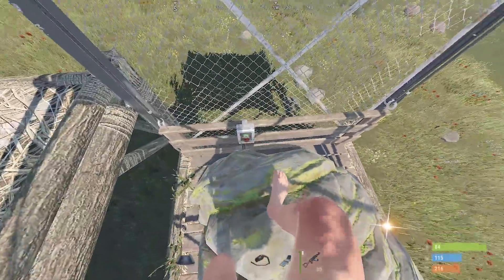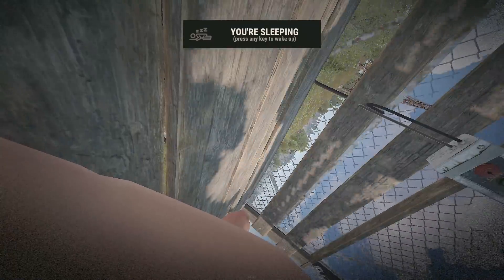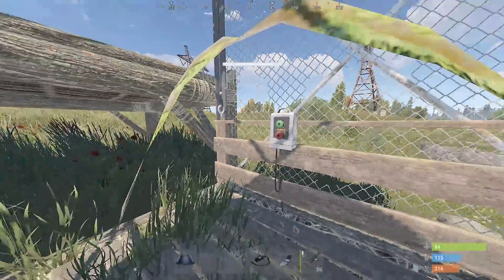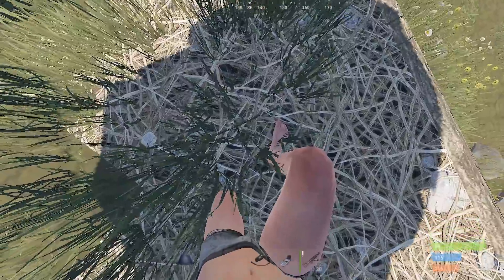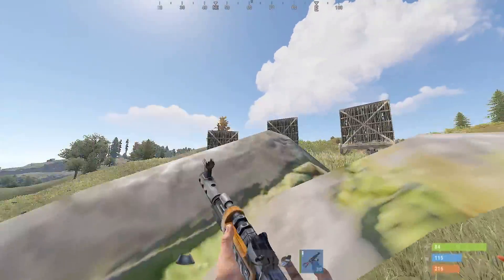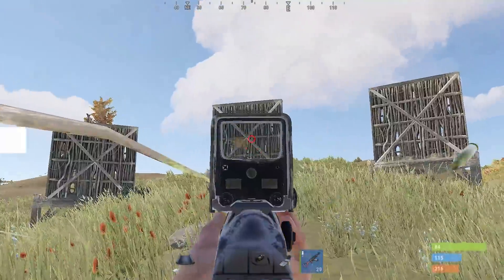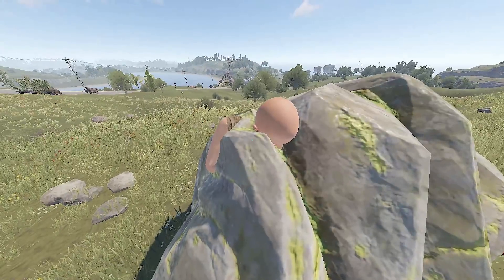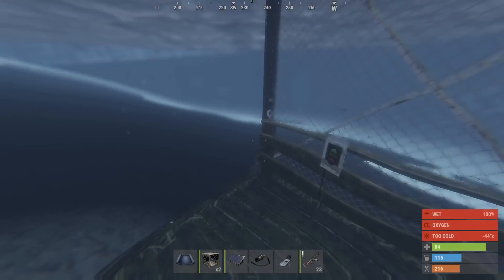If I lower the elevator like this, I won't get inside the node, but if I disconnect like this, I'll be fully attached to the elevator — and look at this, I'm inside of the node! You can pick up stuff in here, and you have god mode and can shoot everything. If you're crouched, you won't be seen.